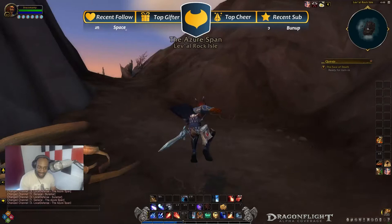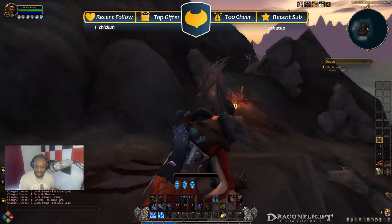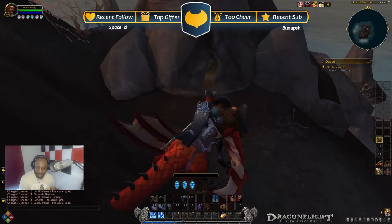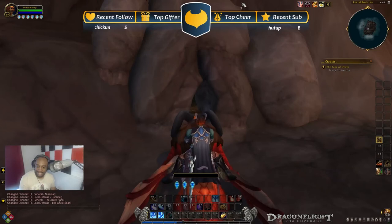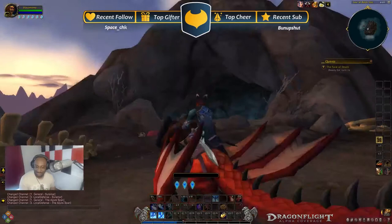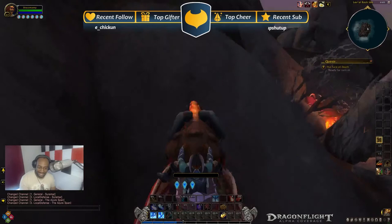Beyond this, this is the Lava Rock Island. I've probably missed my ride home — the turtle circles around and I don't see it, so I've missed my ride home. There are several small caves, and I'm telling you this thing is utterly broken, because if you go up to any of the architecture, you can see gaps — gaps in the actual world. So this is clearly some GM's little playground and not really meant for our eyes. But this is the Azure Span somehow loosely connected to Suramar and the Broken Isles, which makes sense — I think the Broken Isles is supposed to be a little south of here.